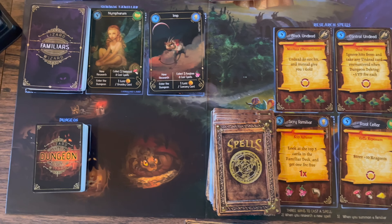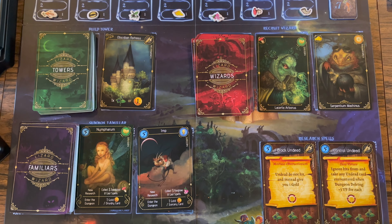Each achievement tile you score during the game is worth 10 more points. So you're trying to collect specific cards — most likely pairing a wizard with a tower and then a spell all in the same school of magic. Now you kind of see which cards you need. Let me go over how you get them by explaining those six actions you can take on your turn.